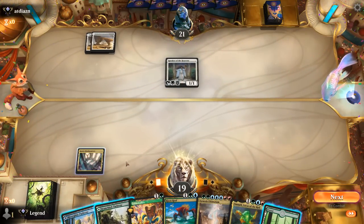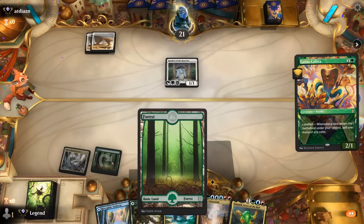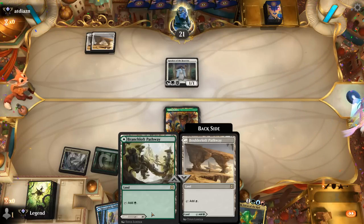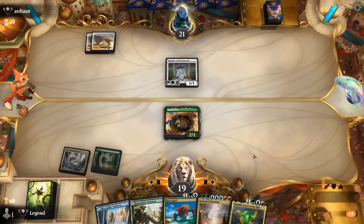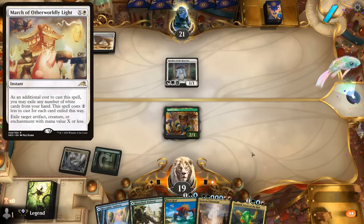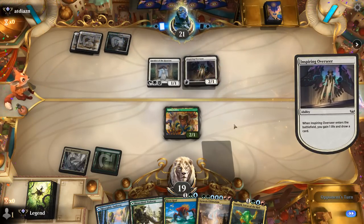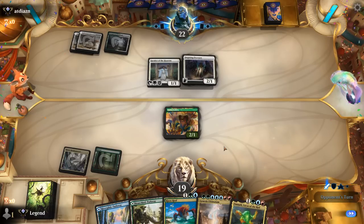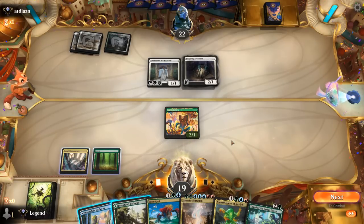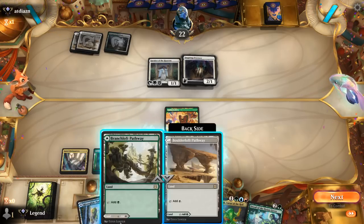We'll play the Forest for now. Sometimes you want to keep basics in hand if you have a Growth Spiral, because Growth Spiral will only put the front side of pathways into play — which can mess up your mana for Ultimatum. The opponent is thinking, maybe they have an instant-speed removal spell, perhaps a March deciding what to exile to get rid of Lotus Cobra. There's an Inspiring Overseer at one toughness — we could kill it with Omnath next turn, but it could benefit us to play Risen Reef first to get extra card advantage.